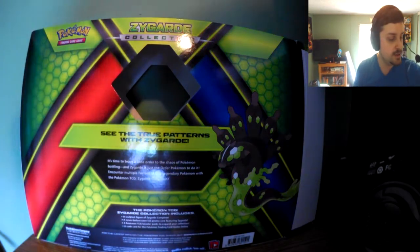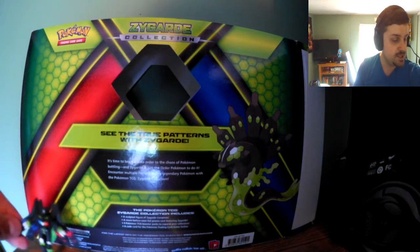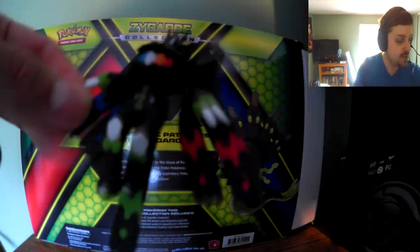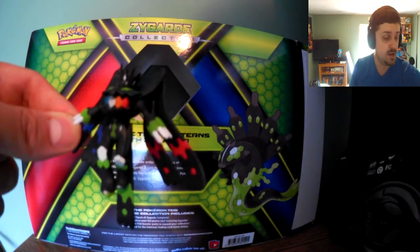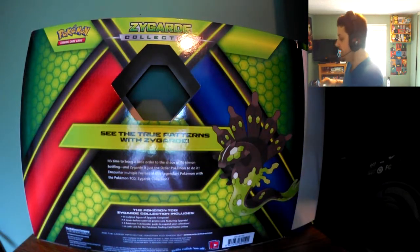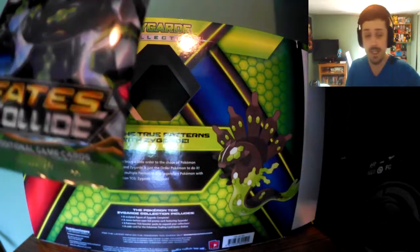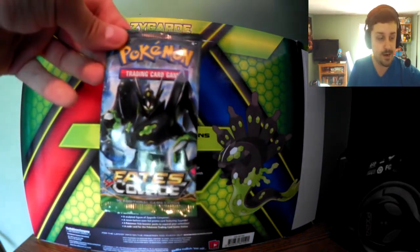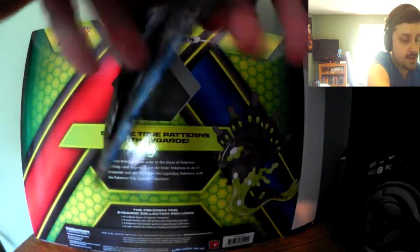Here is the little Zygarde figurine that I'm going to be keeping for myself — it's pretty cool. I like it. I don't have a ton of light right here where I'm doing the unboxing and I apologize for that, but I thought it would be kind of fun to show you guys what is going down. For the first pack, we're opening the Fates Collide — this one has the perfect Zygarde on it.